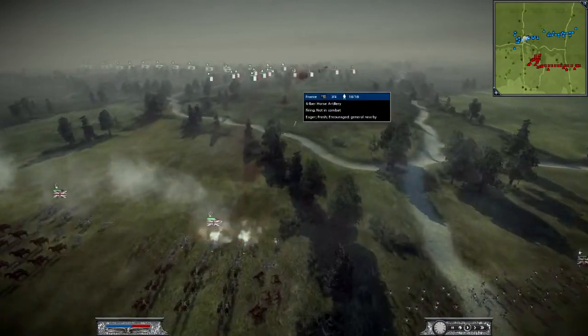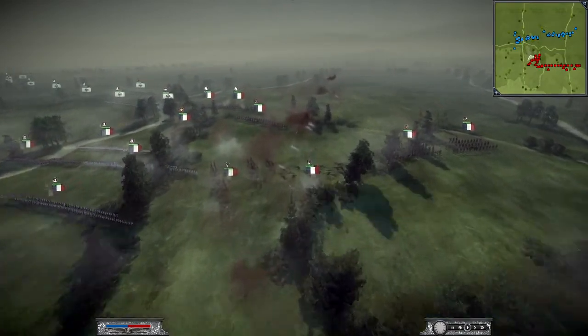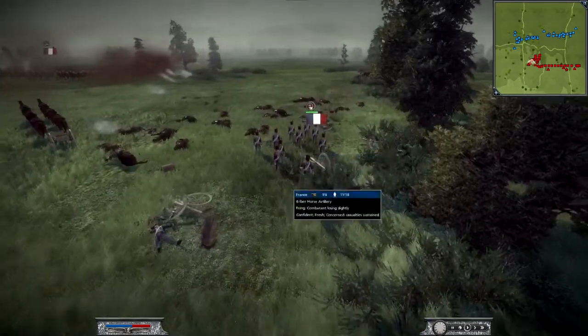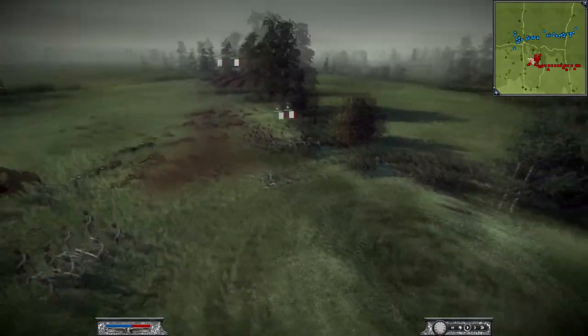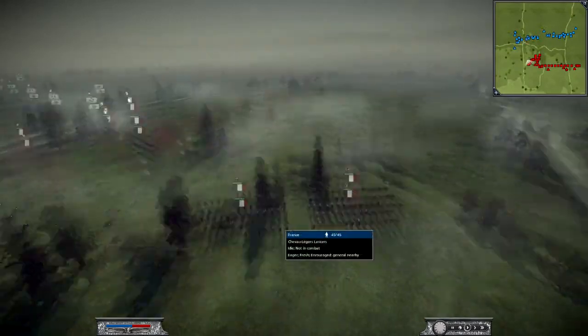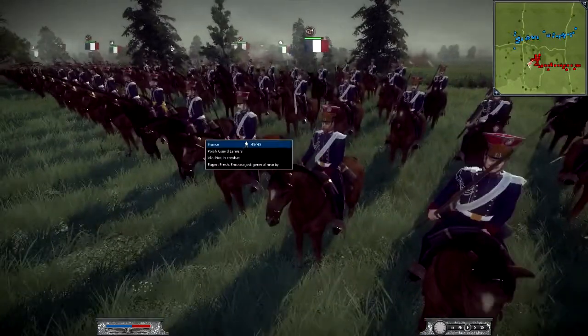I think he actually brought some horse artillery as well — yes, he used the same strategy as me, bringing horse artillery so he could get them up first. But as you can see, I destroyed most of his horse artillery, which was very good for me. In a minute you'll see me start targeting his cavalry, because he brought a lot of elite cavalry units.